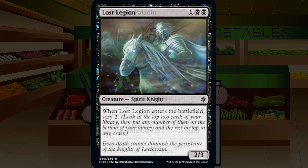Up next is Lost Legion — one-black-black for a common creature spirit knight, a 2/3. When Lost Legion enters the battlefield, scry two. Three mana, 2/3, scry two, relevant creature type — totally fine filler. You'll play this, you won't feel bad, but I don't think it's an auto-include either. Just a super middle-of-the-road C.